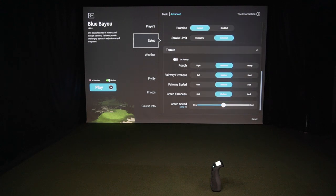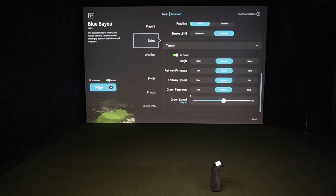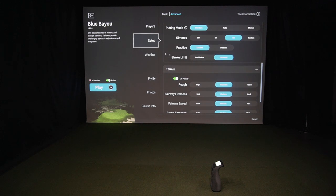Going into terrain — this is a big thing we always get asked about — lie penalty. With lie penalty enabled, it definitely makes the game more realistic. You can also adjust your rough, fairway firmness, fairway speed, green firmness, and green speed, so you can control bounce and roll. Lots of good stuff in the terrain settings.